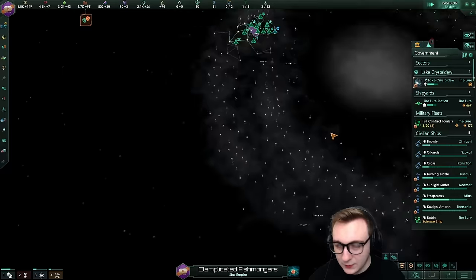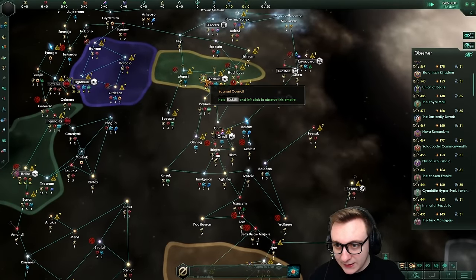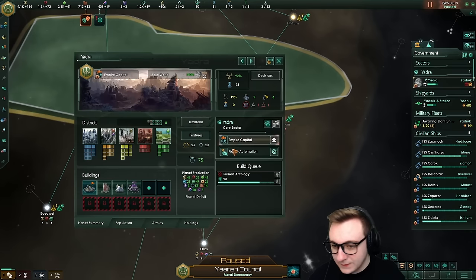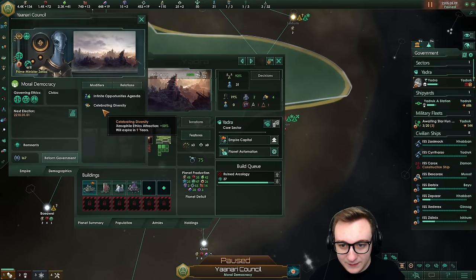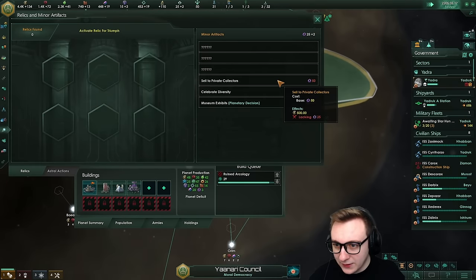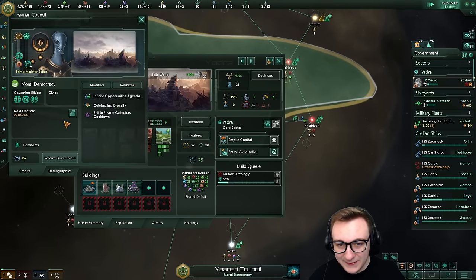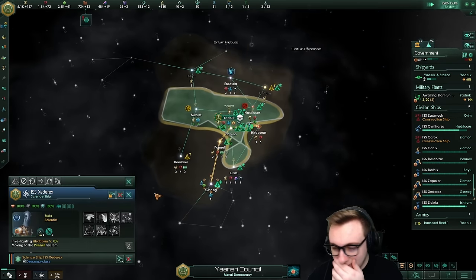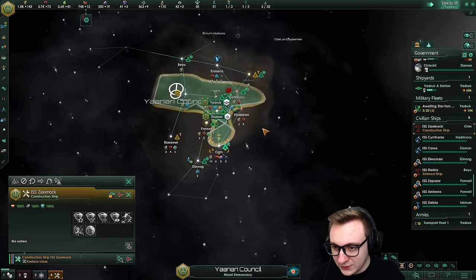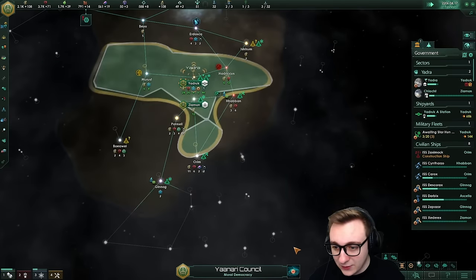Maybe tech would be nice, but it's only five years in. People have expanded very quickly. The Inari Council are on one world, just clearing blockers. Everyone is favoring clearing blockers. They've been popping minor artifact decisions and they also have unspent civics. It's blockers and science ships with them too. They're doing anomalies, building a colony ship and they've already colonized one planet. So it's not awful.